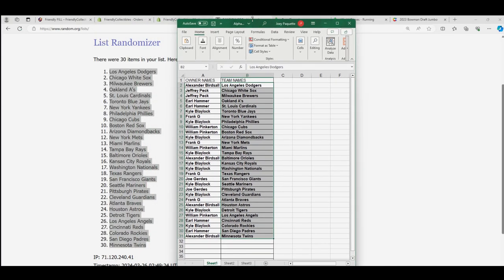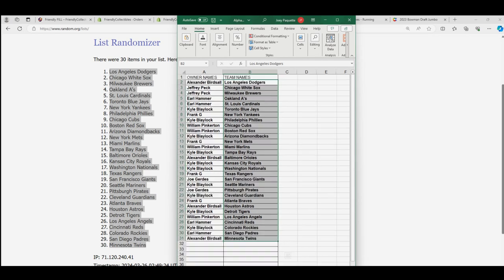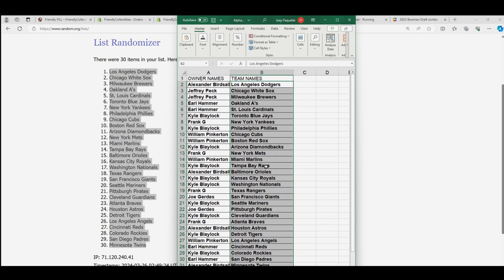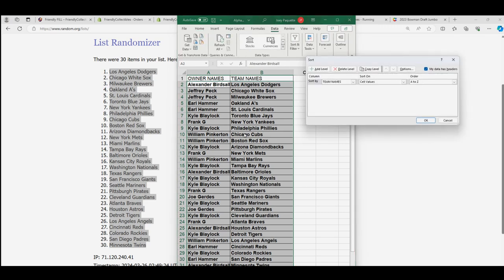So that's the end result after all the randoming is done. Cincinnati Reds belong to Earl — congratulations with the Reds, Earl. I'm going to put this in alphabetical order and then we'll start the box break up in Series 1 Hobby.